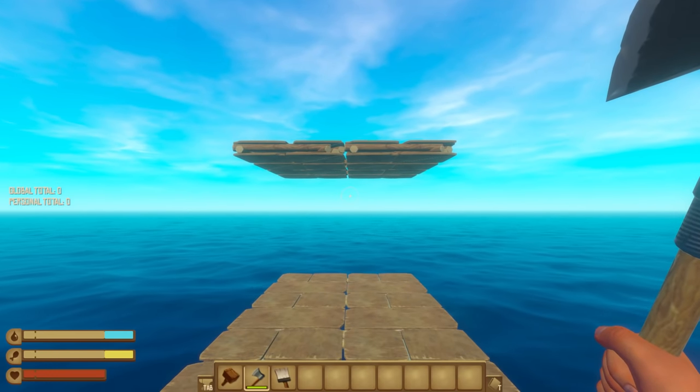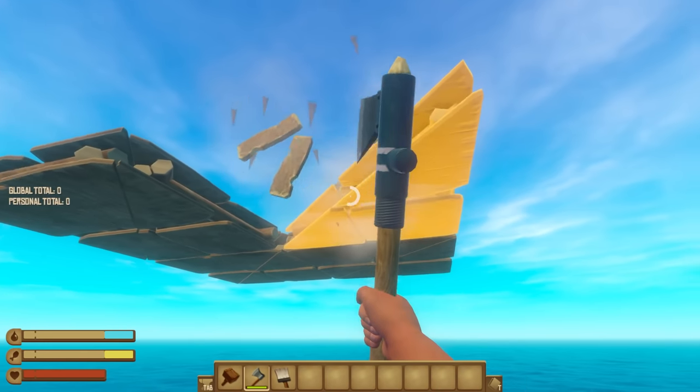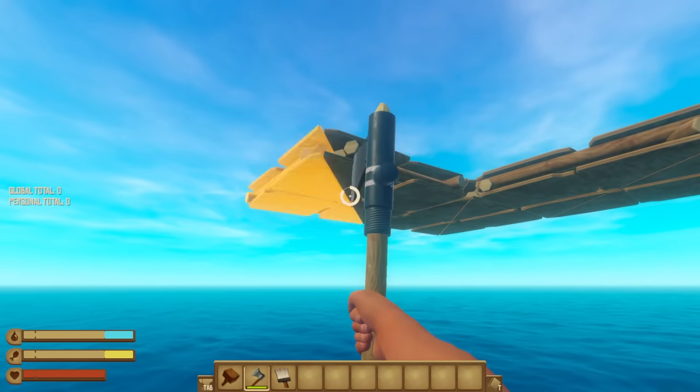When you remove the pole you initially placed, those triangle floors will now completely defy gravity and just float there endlessly.